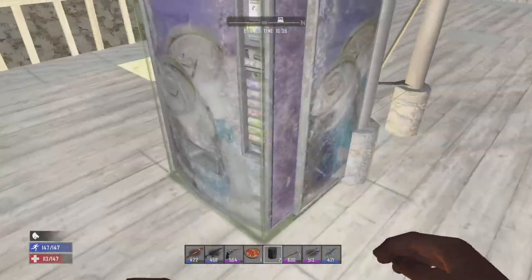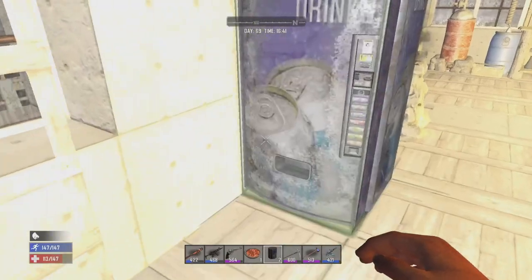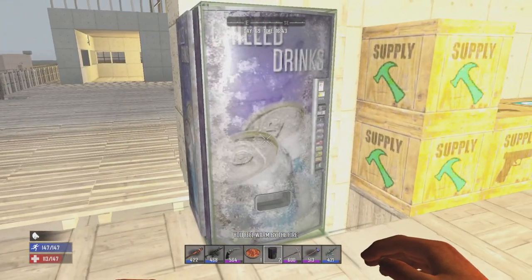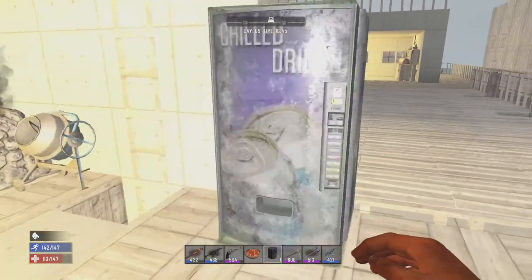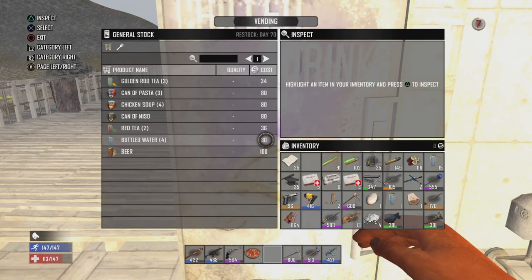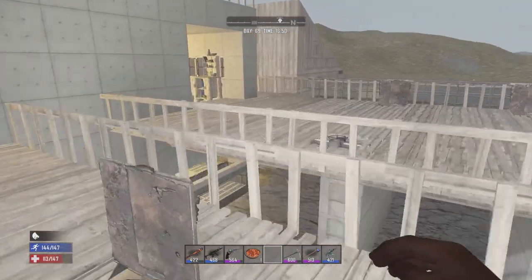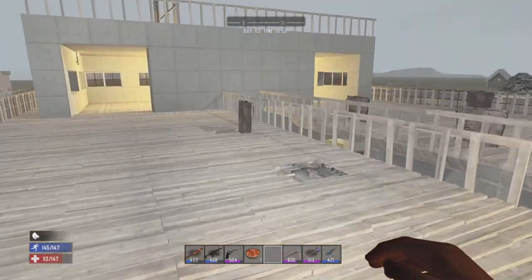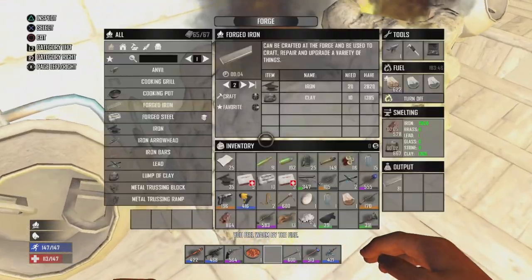Now for our vending machines — the thing I wanted to test. We'll put a vending machine there and then we'll put one over here. Does it have its own stock? It does! So yeah, with that trader glitch you can wind up having your own little stock of drinks. All you need is the dukes to buy them. That's really cool. Keep in mind I didn't really place any blocks with this glitch. That is just really cool to see though.